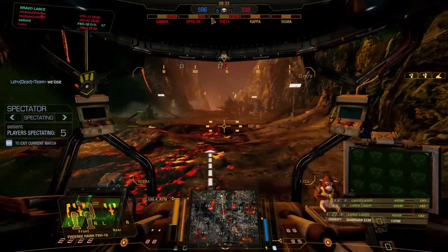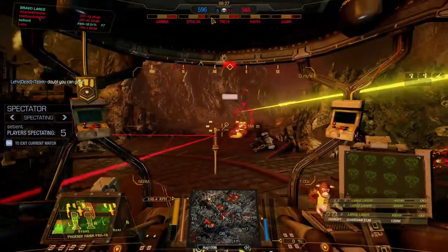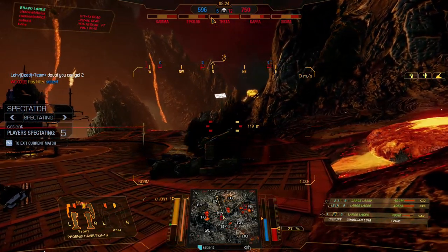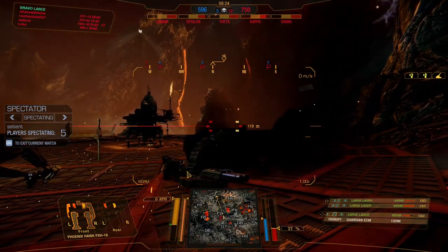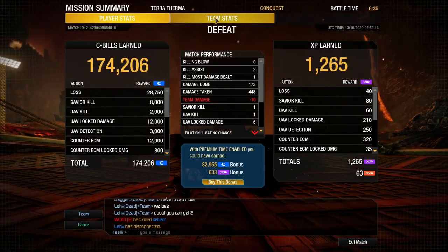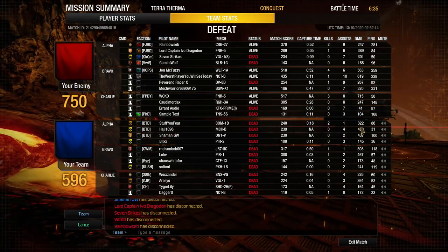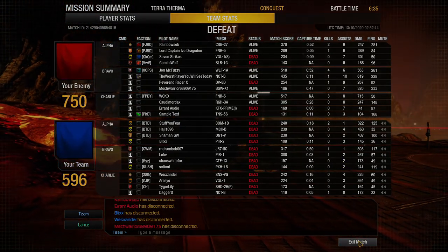That's okay — the nice thing is these are 10-minute matches, lots of fun, you can queue back up and go again. He's down. Let's look at the score — I thought we were doing okay at the beginning but we balled up and just got taken out. That Fafnir was doing really well; he's on a team with two of them. We had a team of three. Not too bad on damage, but we'll play another match and continue to improve.